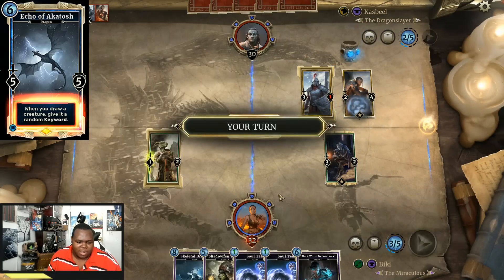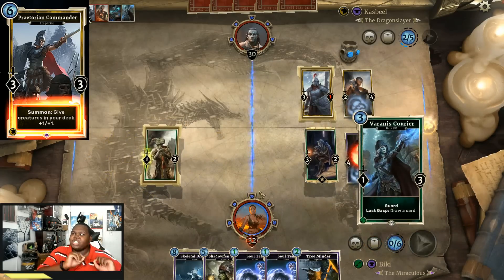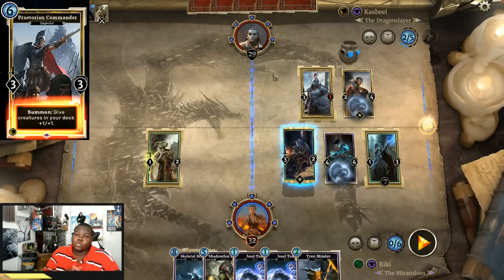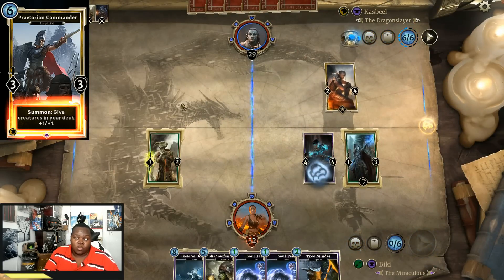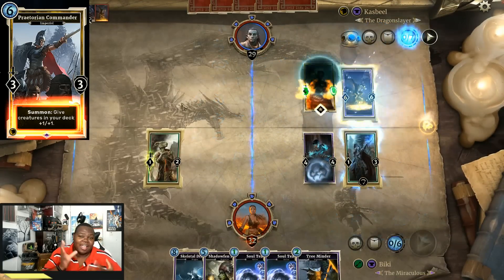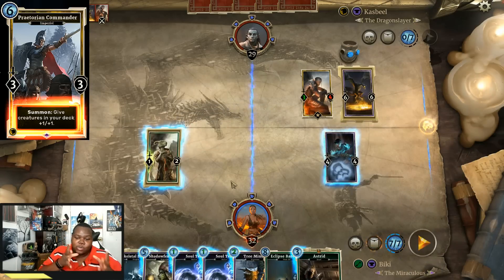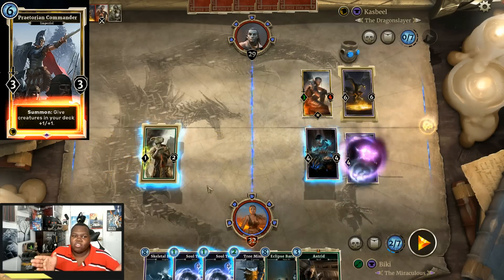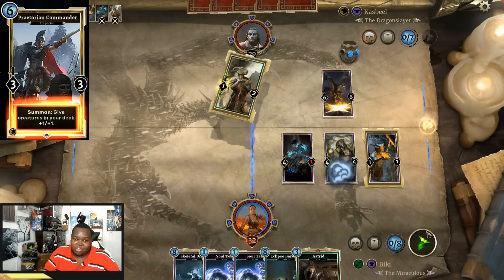The next big change everybody's been waiting for is Commander. Commander has been changed — reduced to only give plus 1/1. I actually like this. Now if you combo it with something like Divine Favor, it wouldn't be too bad because that 2/2 was a little too aggressive. Some people would have preferred a cost increase, but even a 1/1 on your whole entire deck could be very powerful for small minions. I think 1/1 is fair. As a higher-ranked player, I was already beating Commander decks, and I have another video up where I completely destroyed Commander using the deck I'm showcasing here.